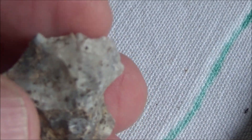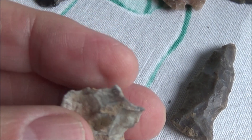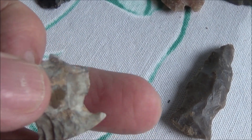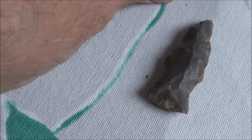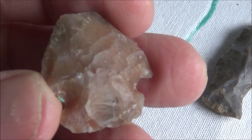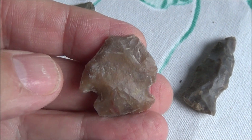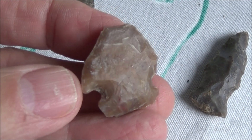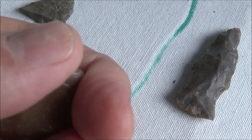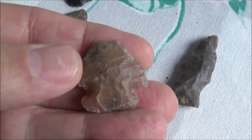Here's the big beat-up point — looks like some fire damage, so it was probably in a fire. We didn't film this, but this is a tip that Mark found. We weren't sure on the material. We don't find Carter Cave flint around here, but we wondered about that — it's not real common to what we typically find on surface hunts around here.